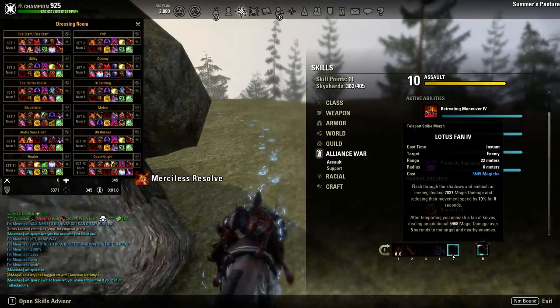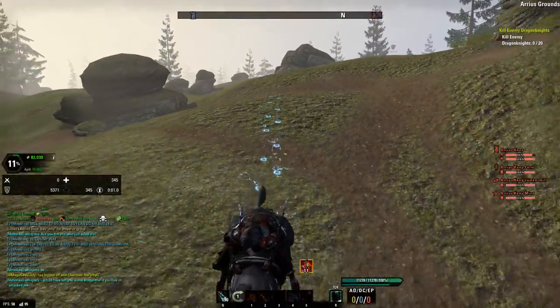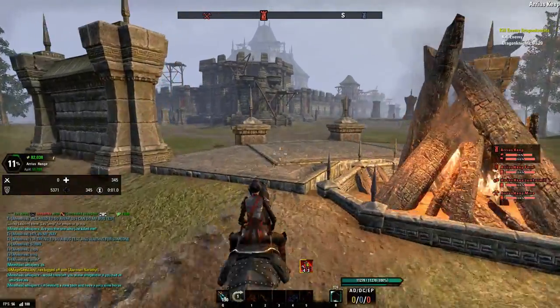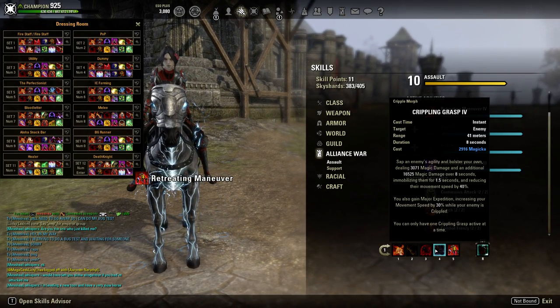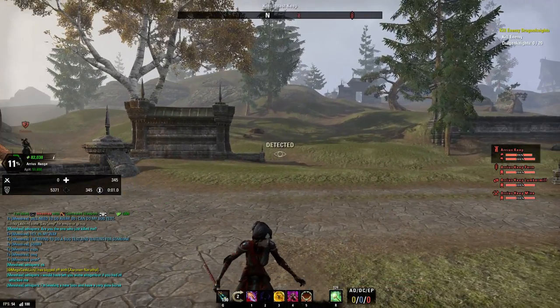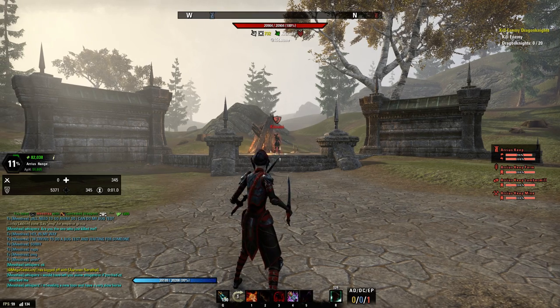Lotus Fan's range does not change, but Crippling Grasp does. It goes down to 36. I didn't even know that Crippling Grasp's range changes. Yeah, because it's longer than 15 meters, and the Cripple reach affects anything longer than 15 meters. Shade is also 48 meters, but for some reason I feel like it really isn't.